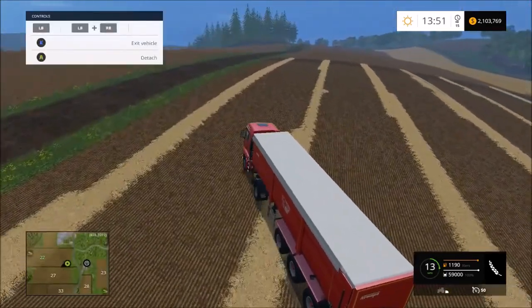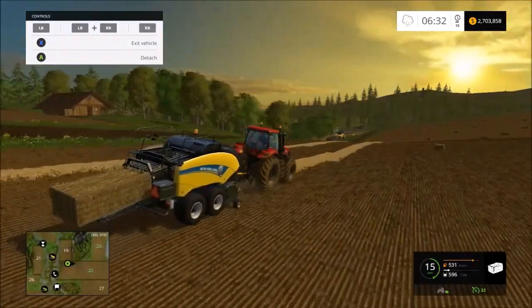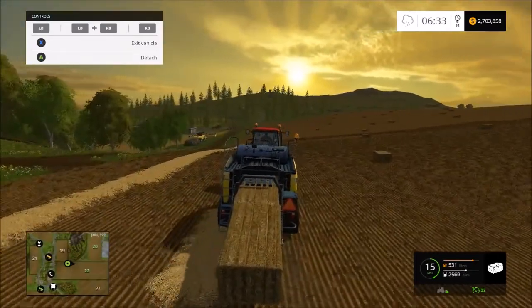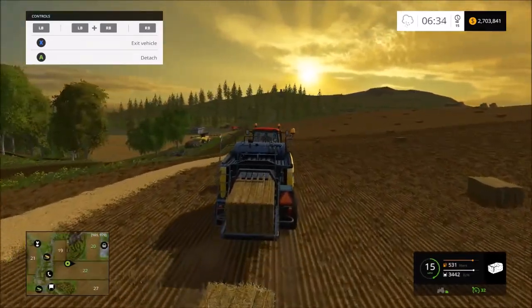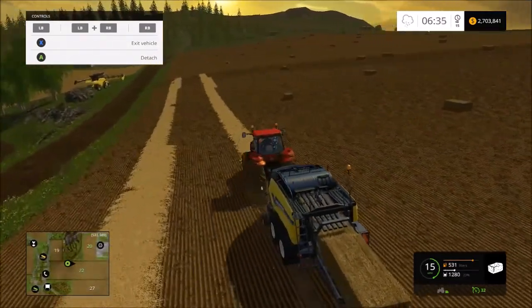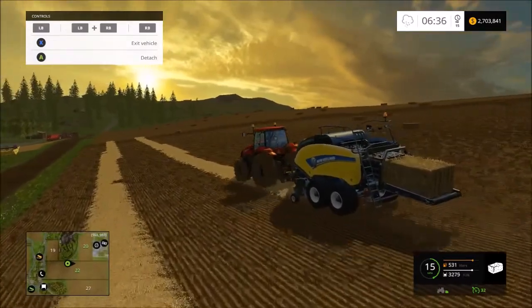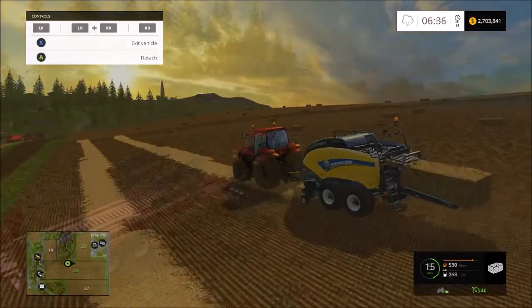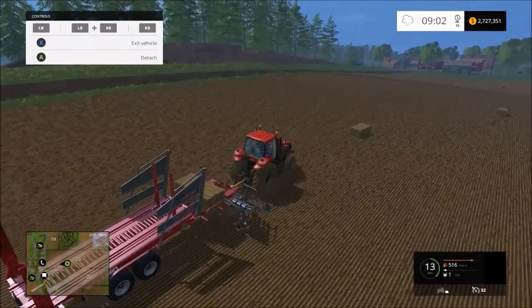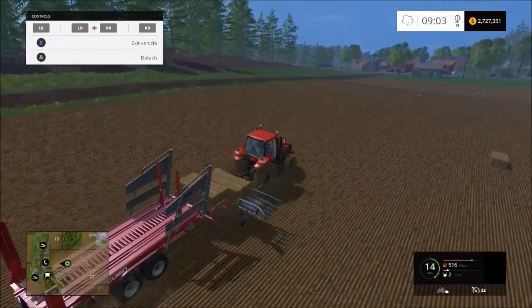Next, we're driving up and down the field making hay bales. The sunrise looks pretty cool — a little rays of sunlight coming out. I don't know why but I feel like drinking a cup of coffee. Then you drive up and down the field again to collect the bales.